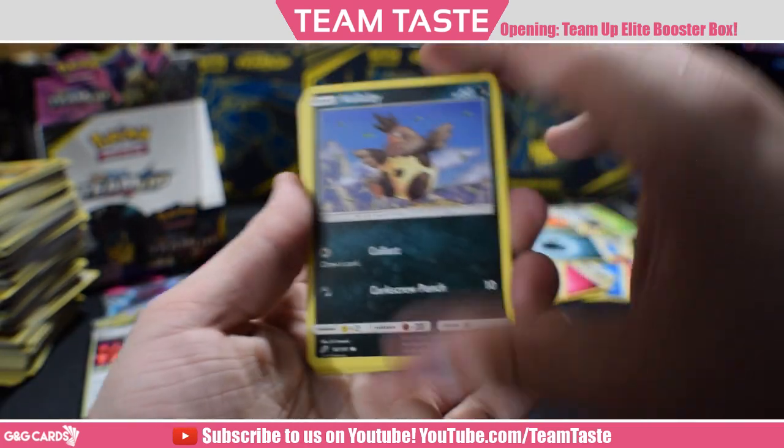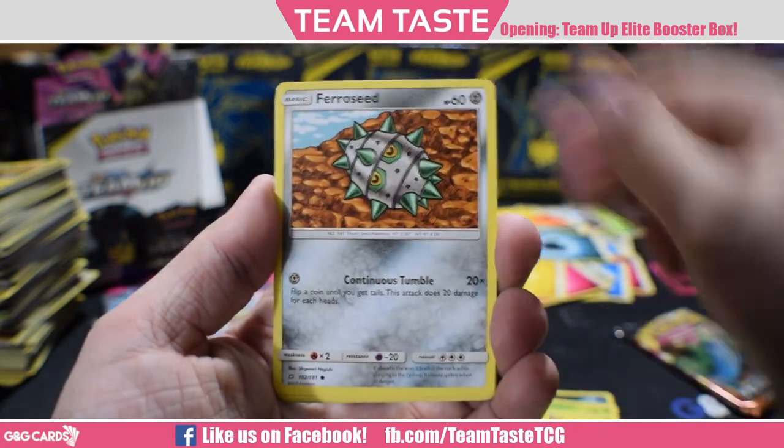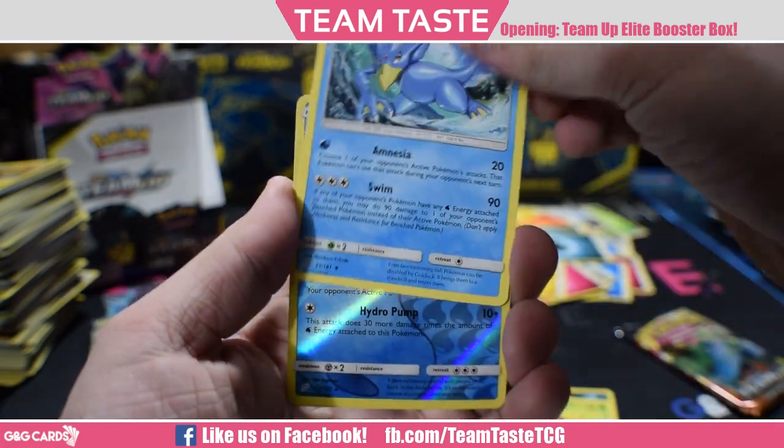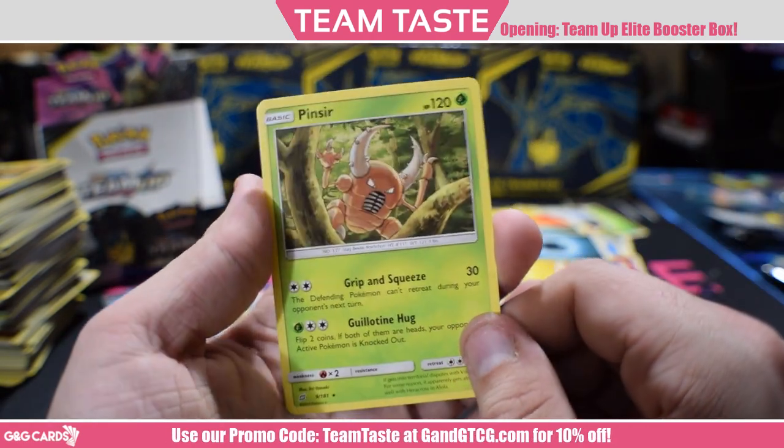Two more packs — we got this! Weedle, Helioptile, Exeggcute, Ferroseed, Hitmonlee, Metal Goggles, Golduck, Reverse Lapras — just talking about that — and a rare Pinsir, Grip and Squeeze. Your opponent's Pokemon cannot retreat.